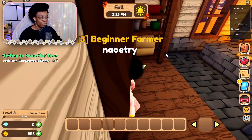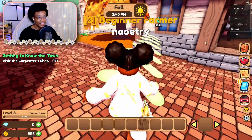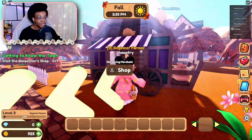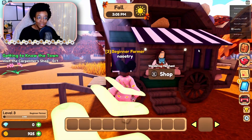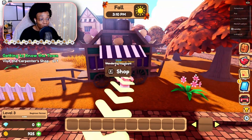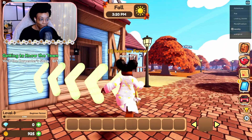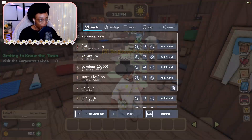Next it wants us to go to the carpenter shop. Oh, look at these pretty flowers — they look like pink daisies! I love the shape of this building. Oh wait, what's this little thing? A wandering merchant — yes! They definitely took inspiration from Stardew Valley because this looks just like the wandering merchant cart from there. I have to go to the carpenter shop first — I'll go, whatever!